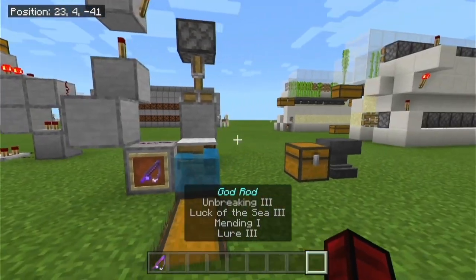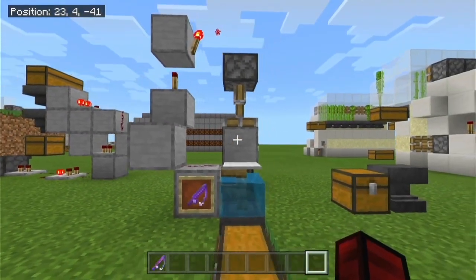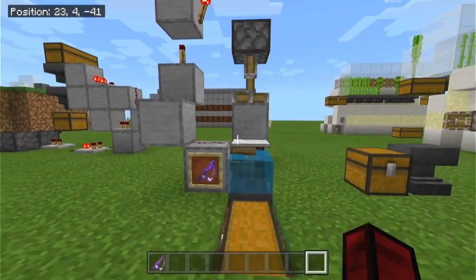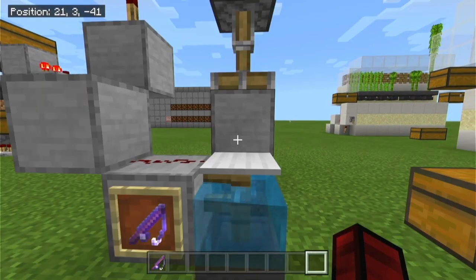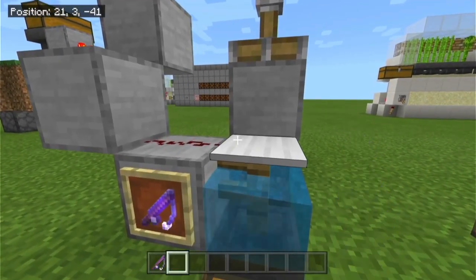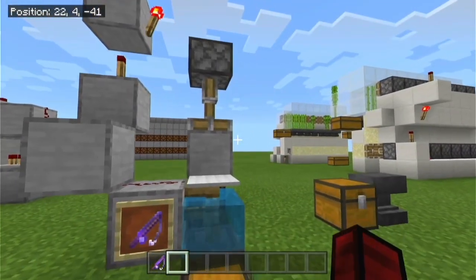It does look big and it does look pretty expensive, and it kind of is. The reason it's so big is because some of the ways to make the fishing rod work with AFK fish farms were broken, and Mojang decided to just take it out of the game. This is the best way I could do it — my own original design — and I will try to make it better over the next few days.